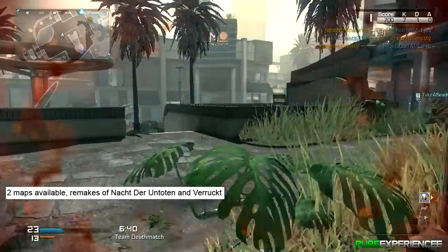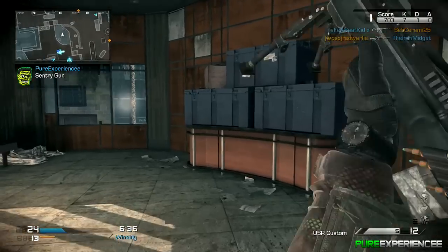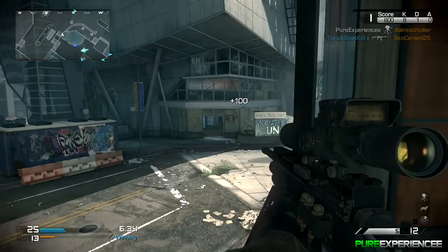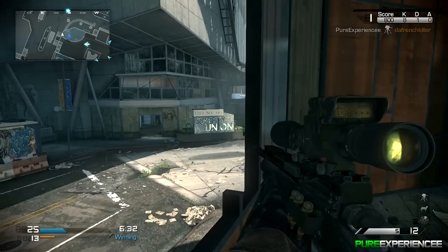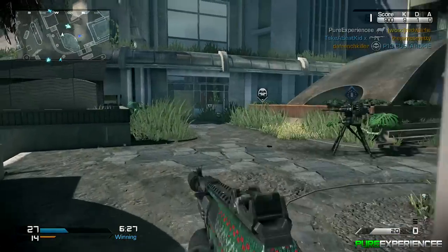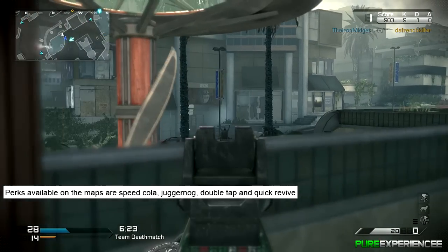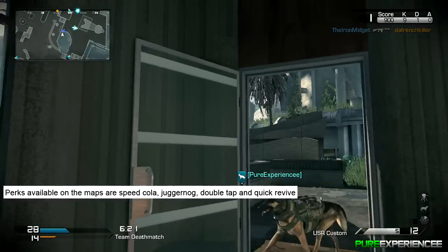Regarding the maps, there are two available — remakes of Nacht der Untoten and Verrückt. Both maps are from Call of Duty: World at War, which were fan favorites. The packs available on the maps are Speed Cola, Juggernog, Double Tap, and Quick Revive.